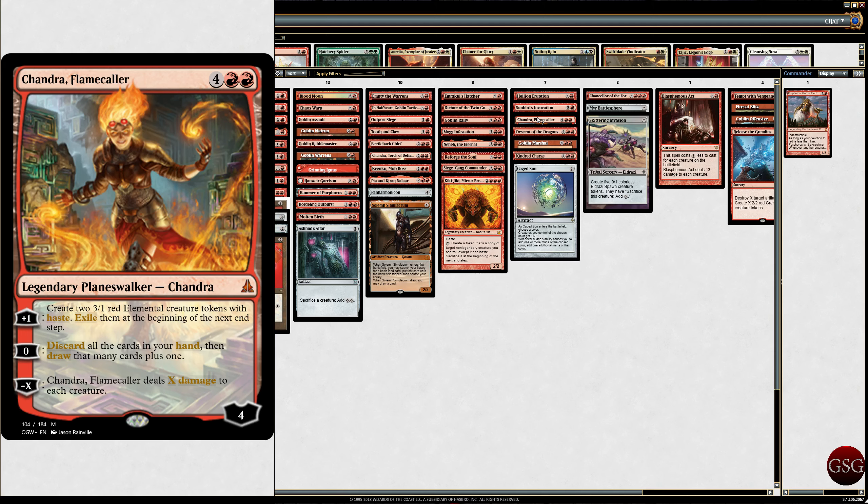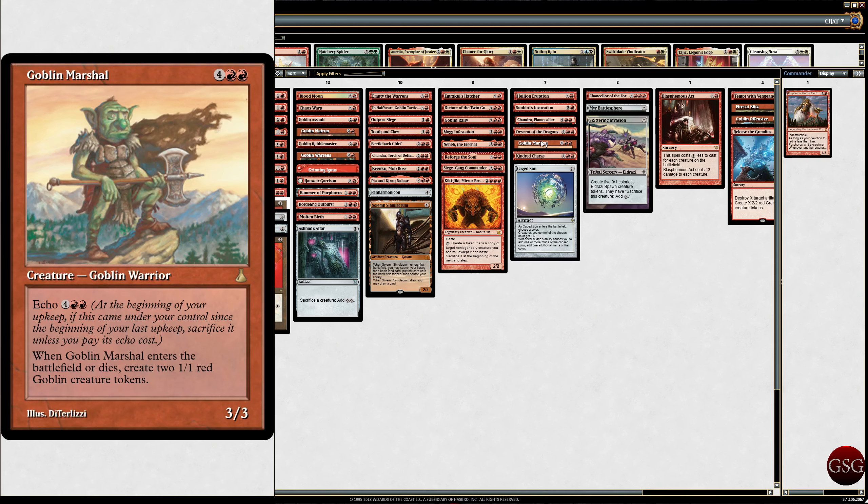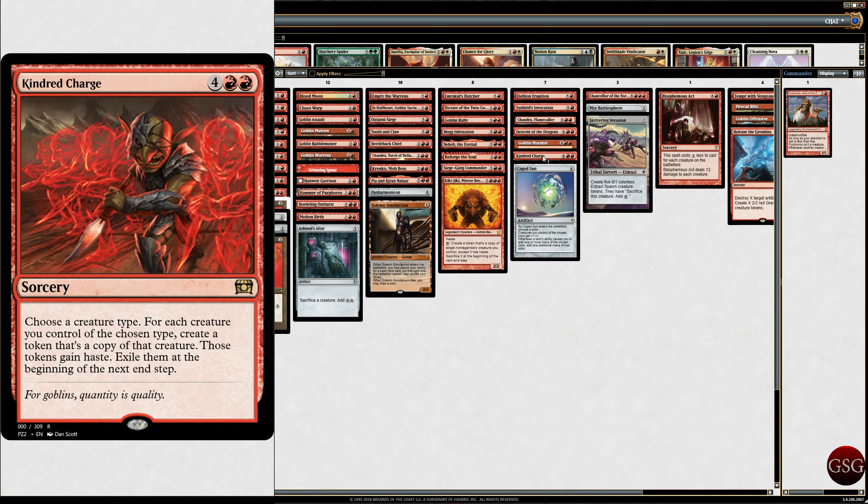Chandra Flamecaller — Chandra who makes tokens is good Chandra, and she's mythic. Descent of the Dragons — destroy a number of target creatures; for each creature destroyed this way, its controller creates a Dragon that's flying. I'd use this on myself most likely. Goblin Marshal with Echo — when it enters the battlefield or dies, create two Goblin creatures; I'd probably just let it die. Kindred Charge — basically makes more Goblins, or whatever creature type I choose, so probably Goblins.